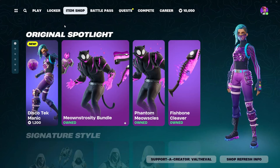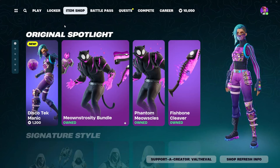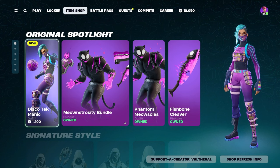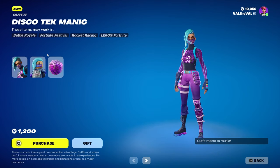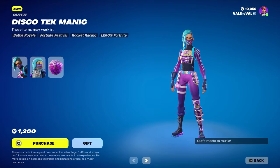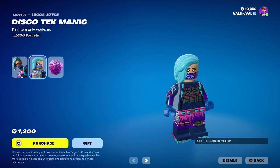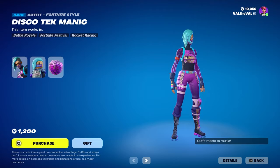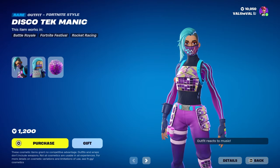What is up guys, valaval here with another Fortnite video. Today we're going to be taking a look at the new Discotheque Manic skin. It doesn't look like there's any pickaxe or glider associated with this one, but it is reactive to music or emotes. There is also a Lego variant of the skin as well — she looks pretty cool, basically just a reskin for the Manic skin.